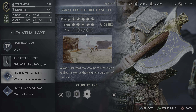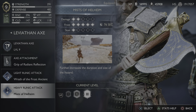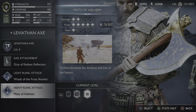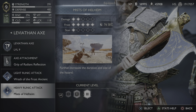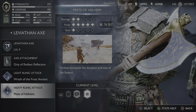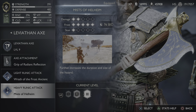Now let's move on to the heavy runic attack that I like to use, which is the Mists of Helheim. This actually helps with the armor, because the armor I have — which we'll get into later — has an ability where after taking damage, if you deal damage it regenerates health. The Mists of Helheim technically counts as dealing damage, so if you have a bunch of enemies in the circle, you will regain health back really fast. Here is some gameplay of the Mists of Helheim.